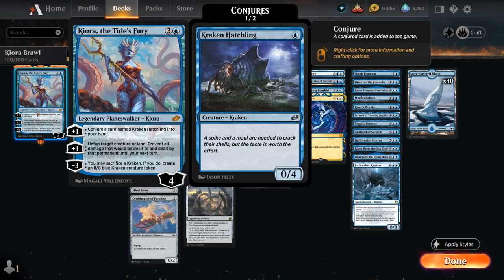We can use that to potentially ramp by untapping a land after floating mana, prevent an opposing creature from dealing damage to us, or protect one of our own creatures so it can block a larger creature. Then the minus three — which we're most interested in — lets us sacrifice a Kraken and if we do, create an 8/8 blue Kraken creature token. So we can sacrifice those Kraken Hatchlings to make a nice big 8/8 token.